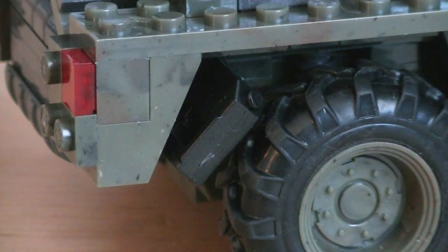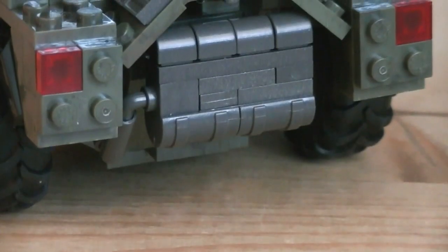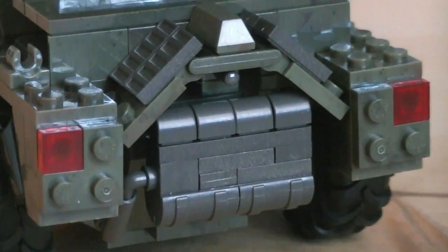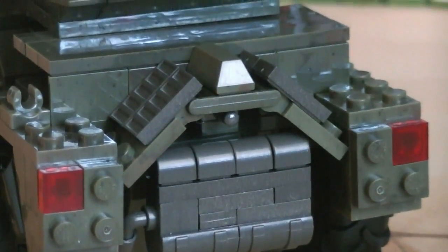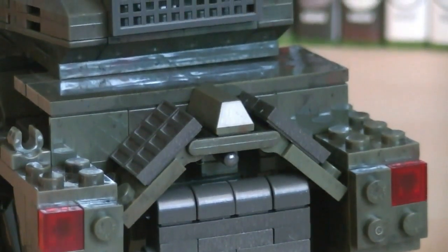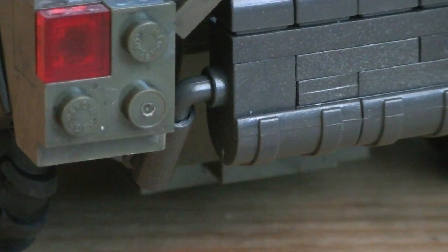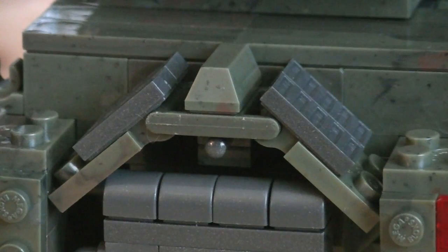Behind both rear wheels is a black gas container, which I'm not actually sure if it's being used as a fuel container or maybe as mud flaps. The back of the vehicle is just as detailed as the front, with plating and rounded pieces to bring it to life. There's red translucent brake lights on both sides, an exhaust pipe built into the underside, along with vents which were cleverly put together to arch over the engine.